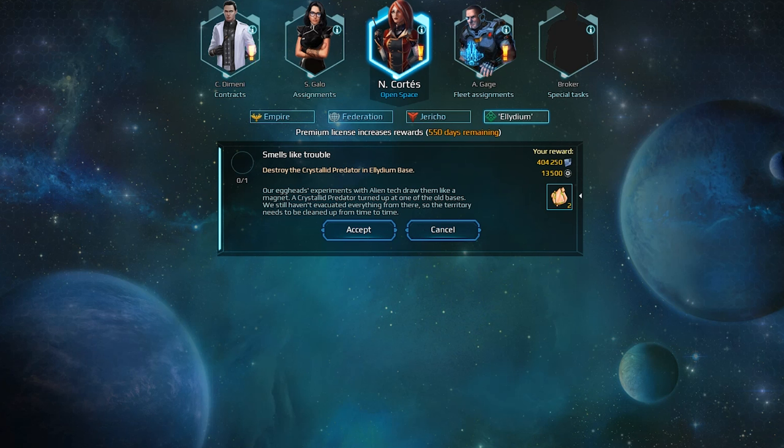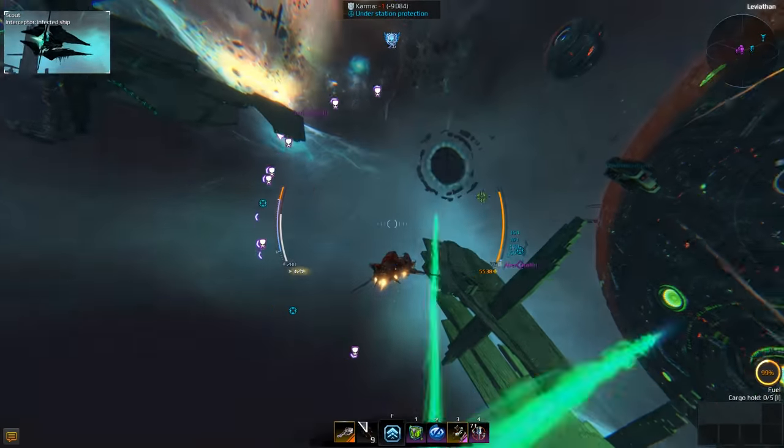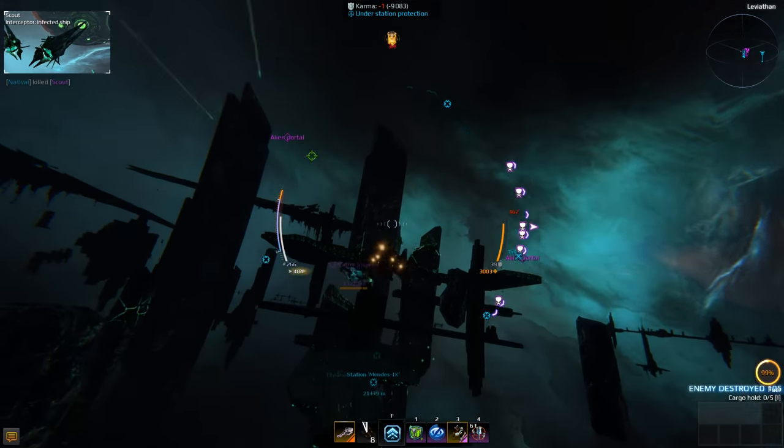Open space has fewer missions available, but these yield a particularly valuable resource — a Monocrystal — which can be done once per day for each faction. To accomplish these you will have to tackle aliens, escort convoys and destroy pirate space stations. Trust me, you will not be bored easily.